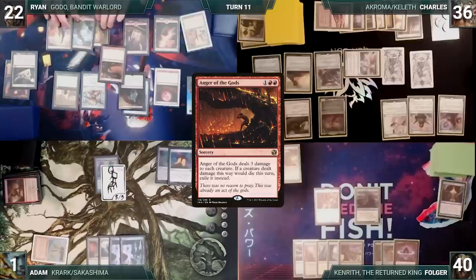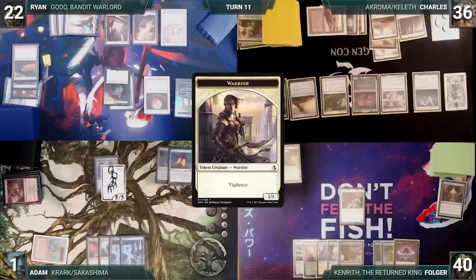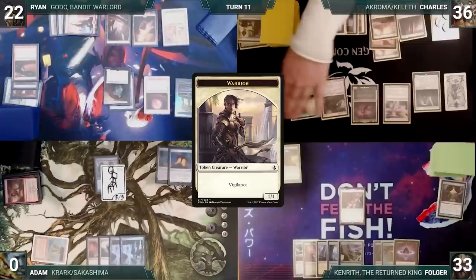Charles draws and casts Odrik, Lunark Marshal. Oketra's Monument triggers and Charles creates a 1/1 Warrior. He moves to combat, triggering Akroma and Odrik. Charles orders them so that Odrik gives his creatures Flying, First Strike, Vigilance, and Trample first, and then Akroma gives each creature +4/+4. He attacks Adam with Akroma and Folger with Linvala. Folger takes seven and Adam takes eight, killing him. In his second main phase, Charles casts Seal of Cleansing and passes to Folger.